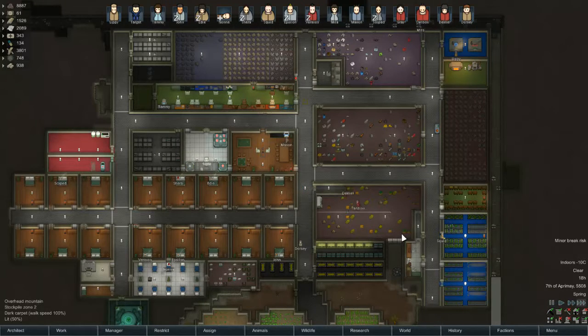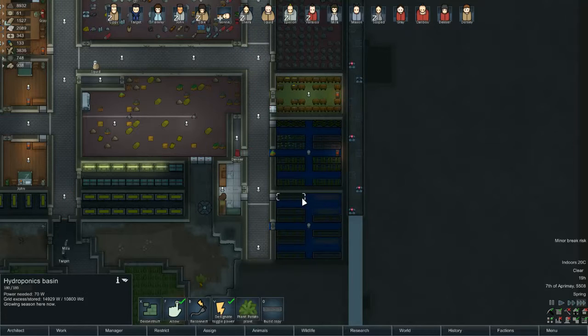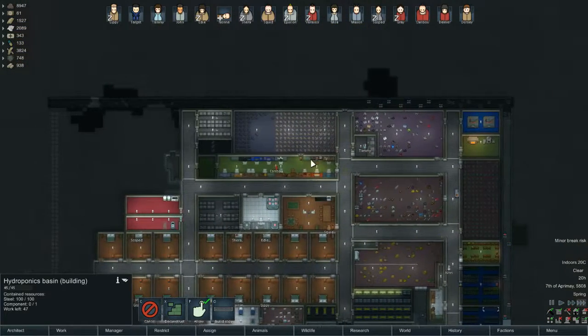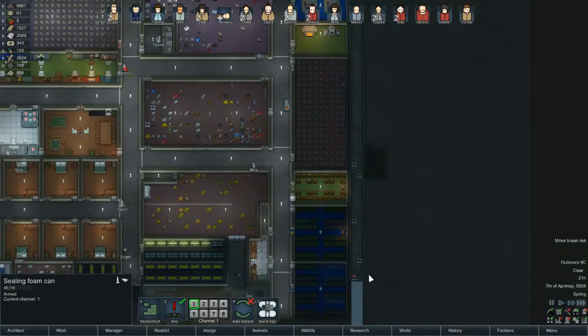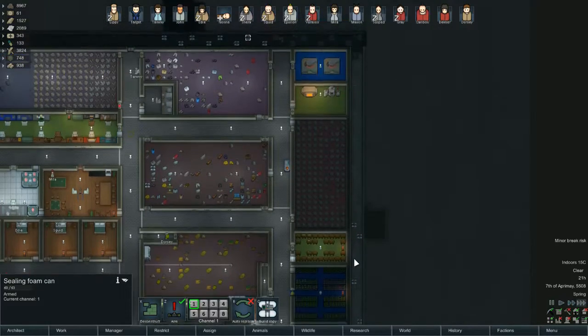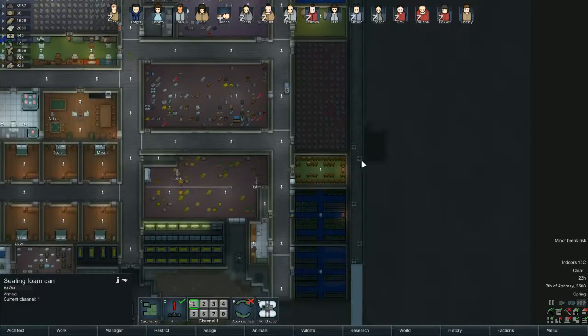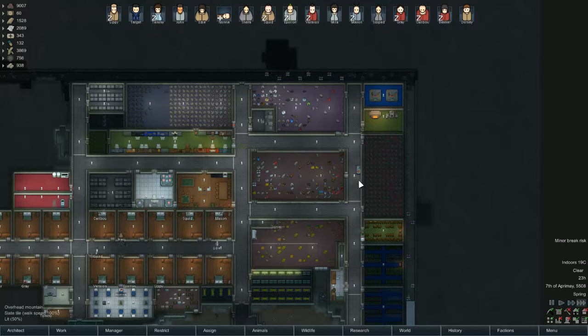Hello and welcome once again to RimWorld. We left off last episode getting most of our potato hydroponics bays up and running. We've got three more to go and that's because of the lack of components. I think every time we get a component it's immediately taken over here and turned into a ceiling foam cap.